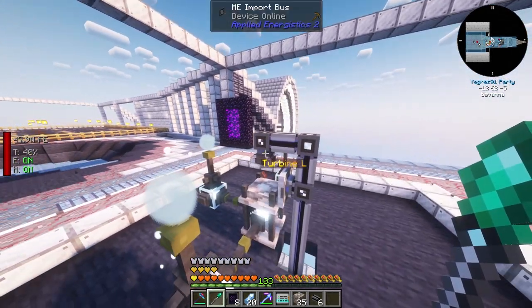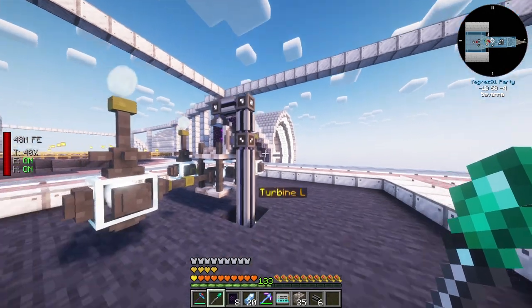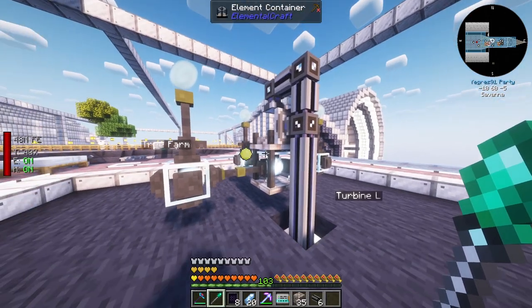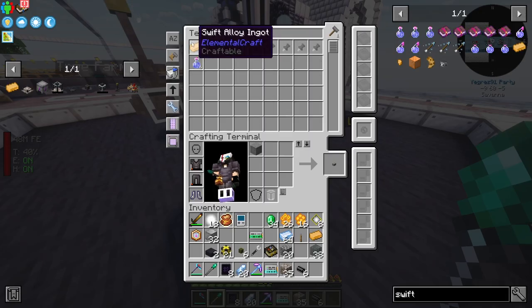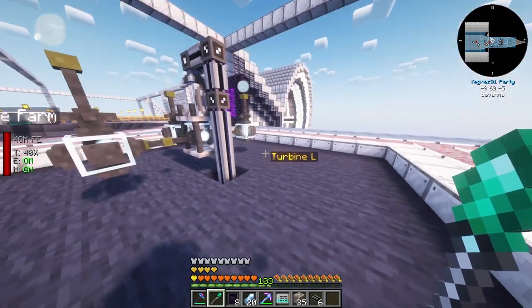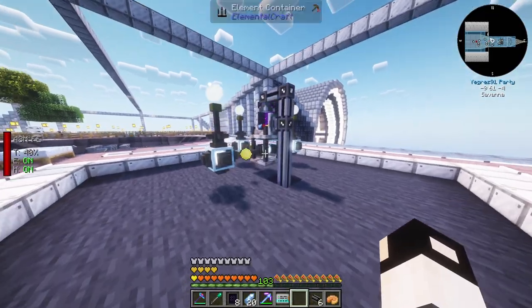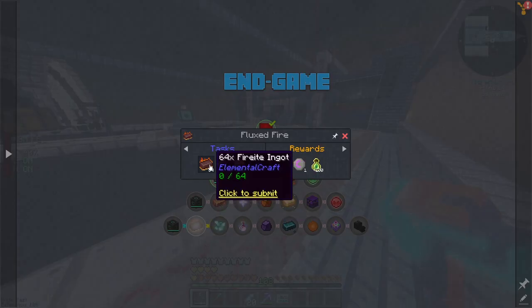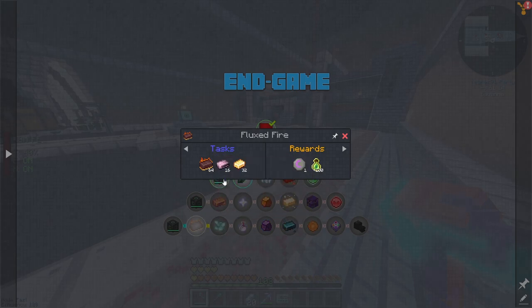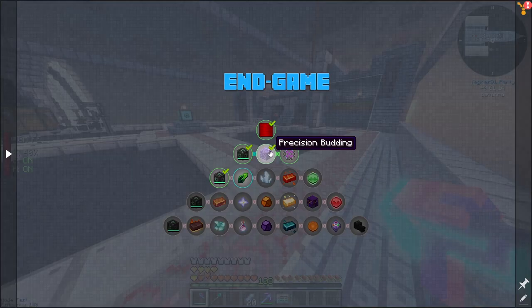It was taking away ingredients, so I filtered the swift alloy ingot on the import bus. Let's test once more - and it does work! We make 64 swift alloy ingots, which is part of the overpowered quest.